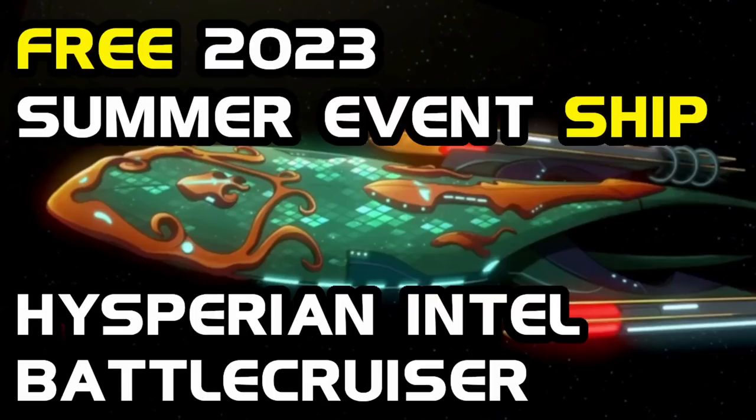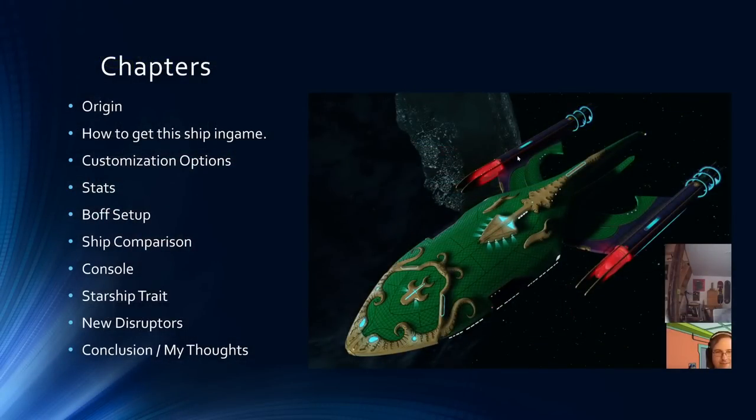Howdy folks, Spencer here, and today I want to talk to you about the upcoming free ship that we're going to be getting from the 2023 summer event. This ship is the Hesperian Intel Battle Cruiser. As always, chapters are listed down below for those of you that want to skip ahead to any specific topic.